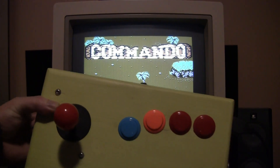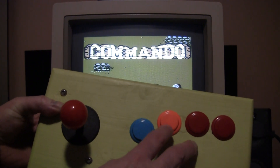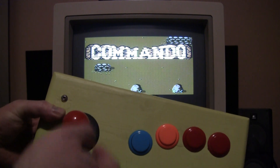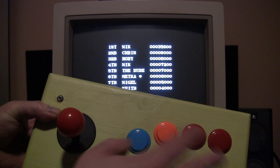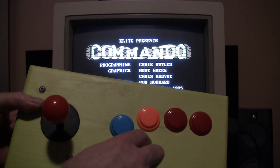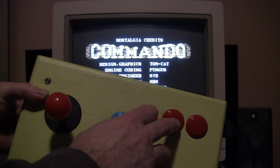I have this controller for the Commodore 64, so I have three buttons. This is actually routed to the app so I can use it for jump if there's no jump button, as there usually isn't. But here in Commando we have this button for shooting and this one for throwing the bombs.